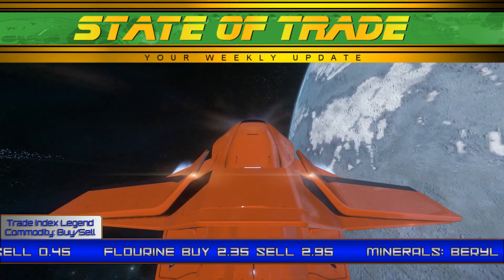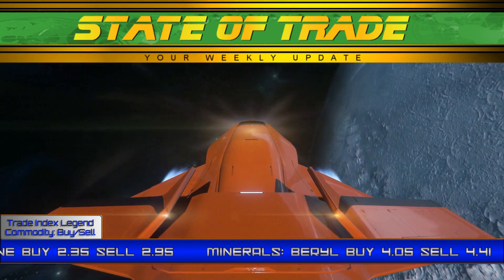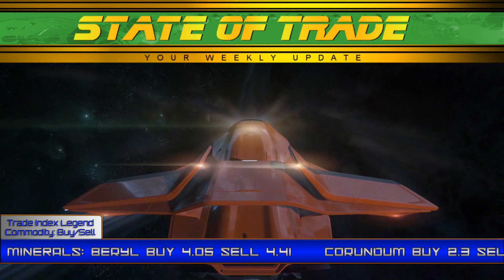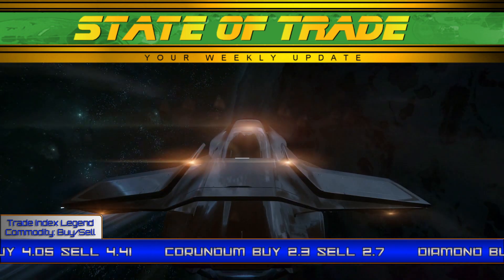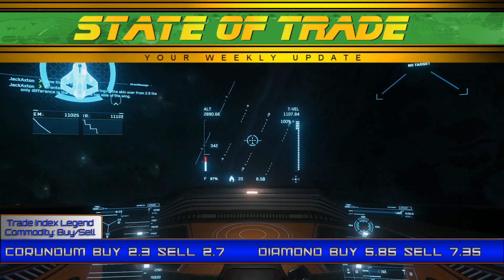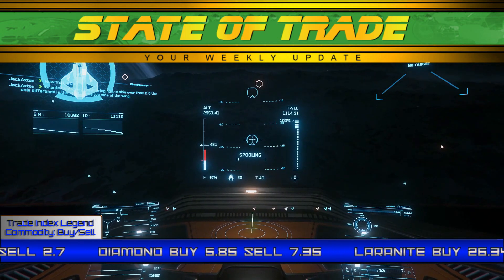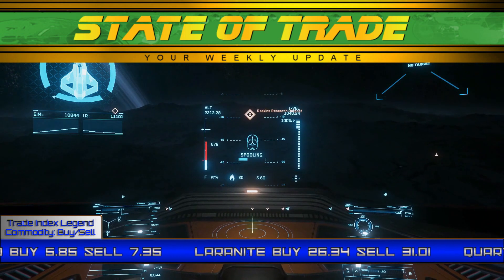Gases see changes as well. Astatine continues to be a scarce commodity in Crusader, with a surging price of up to 7.91, up from its base price of 7 UEC. Its sell price has also fallen off considerably in some places, as Grimhex, Levski, and Port Alisar have reported prices as low as 8.1 during peak saturation. Traders of Astatine are advised to trade at Loreville or Area 18 to ease congestion during peak trading hours.